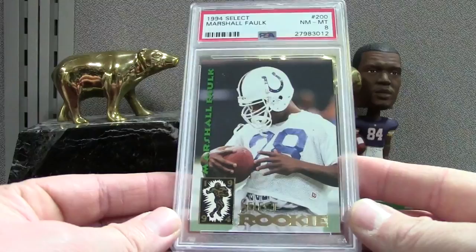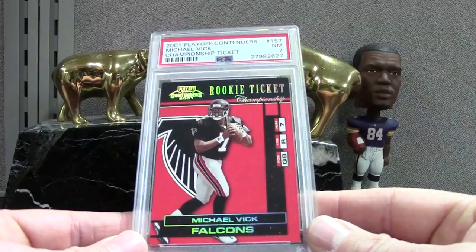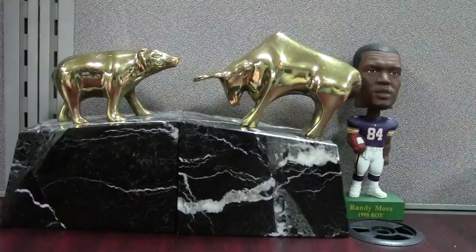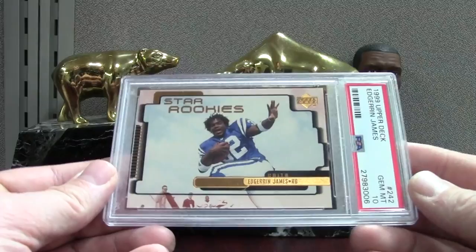This was just a BCCG 9 or 10 and it came back a PSA 7 — that's about what I expected, was hoping for an 8 but there's white chipping everywhere. This was a neat card in the order — even though it's probably not worth a ton, it's the Star Rookies Edge from 99 — and it got a PSA 10.